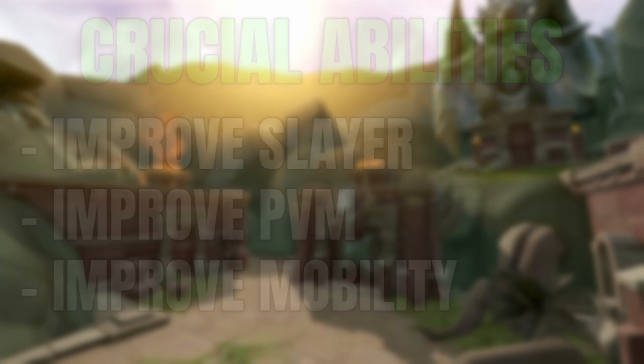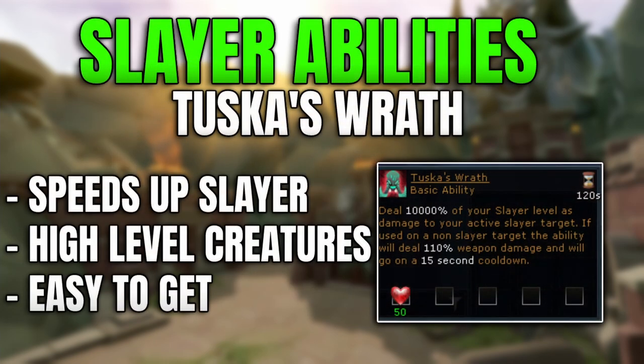The first set of abilities to focus on are Slayer abilities, and the first ability will be Tusker's Wrath. This is an ability that will allow you to deal 10,000% of your Slayer level as damage to your active Slayer target.